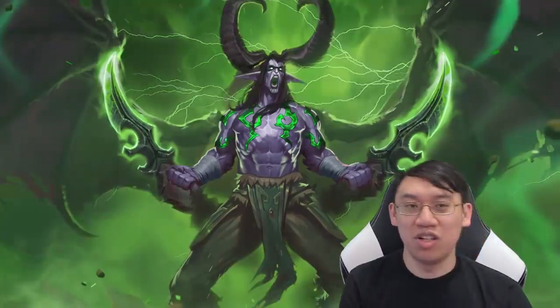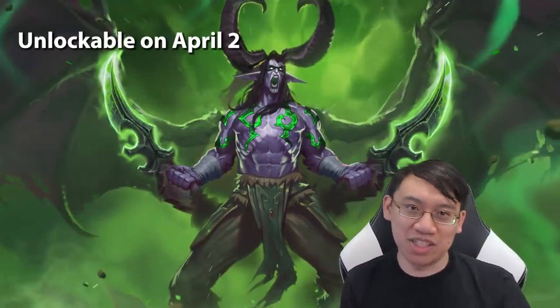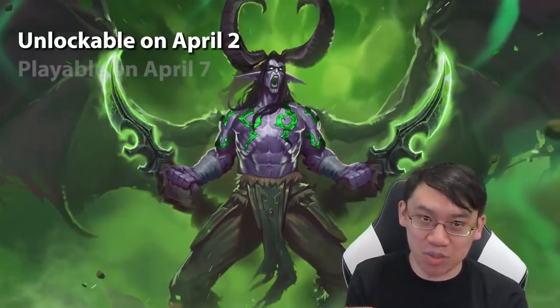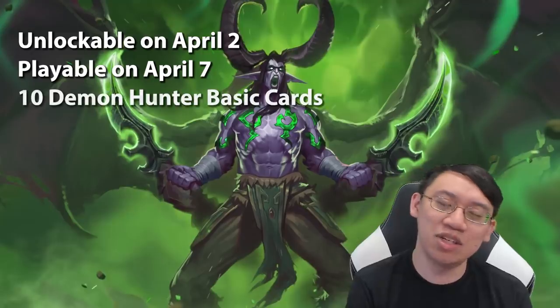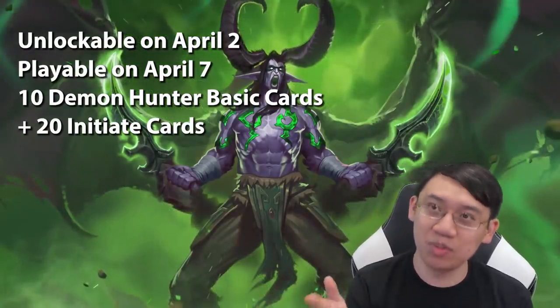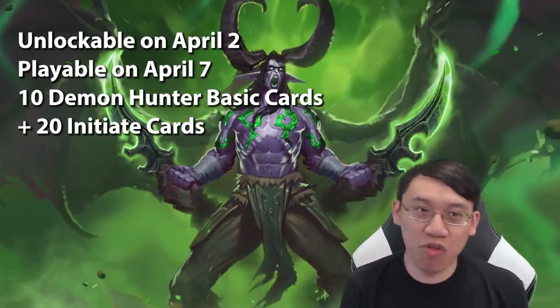You can earn the Demon Hunter starting April 2nd by playing through the new prologue mission, a Single Player Campaign, that unlocks the Demon Hunter class to be playable with the release of Ashes of Outland on April 7th. At that time you'll get 10 Demon Hunter basic cards and 20 cards from the Demon Hunter Initiate set, which belongs to the Year of the Dragon for rotation purposes, meaning in a little over a year those cards will rotate out — which might be good, because they pushed the envelope on a few of those.